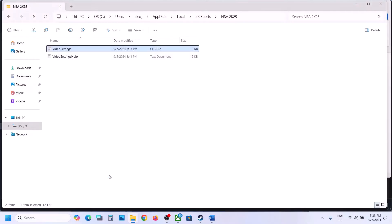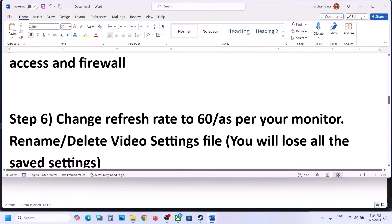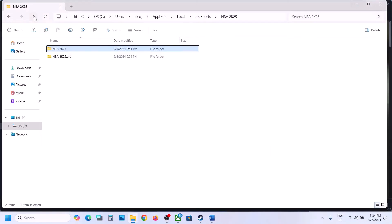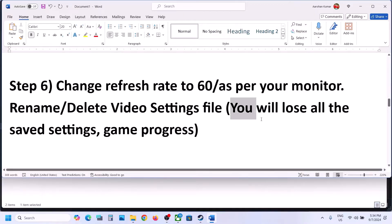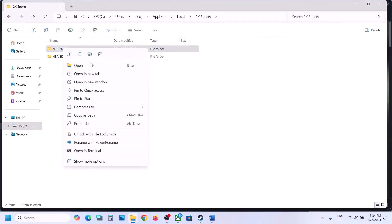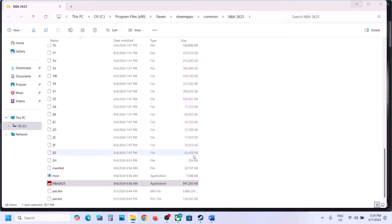Still not working? The next step is to rename or delete the video settings file. You can go back and rename the NBA 2K25 folder, but be aware that when you do this you will lose all saved settings and all game progress. Only if you agree to lose this data should you rename the folder — right-click and rename it to something like '.old' or whatever you prefer. You will have to start everything from scratch.